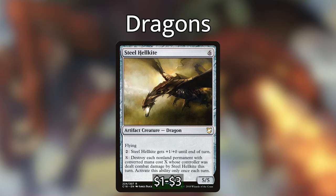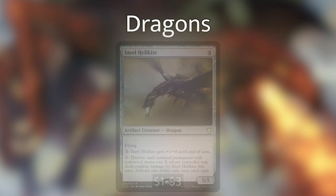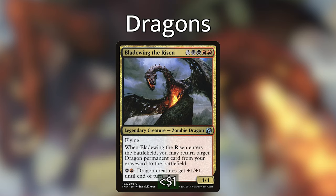Steel Hellkite: six generic for a 5/5 artifact dragon with flying. For two generic, it gets +1/+0 until end of turn, and for X, destroy each non-land permanent with converted mana cost X whose controller was dealt damage by Steel Hellkite this turn — activate only once each turn. Solid removal that requires combat damage, but that's easy when we're sneaking things through. Bladewing the Risen: three black-black-red-red for a 4/4 dragon with flying. When it comes into play, you may return target dragon card from a graveyard to play, and for Rakdos, all dragons get +1/+1 until end of turn.